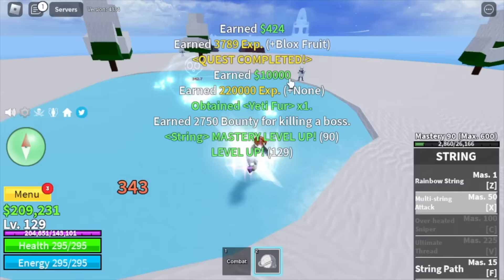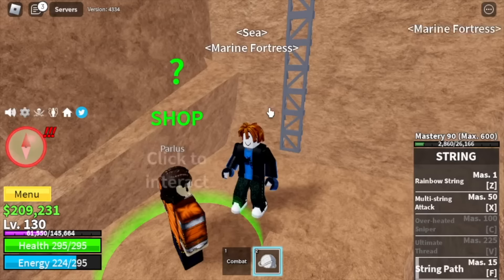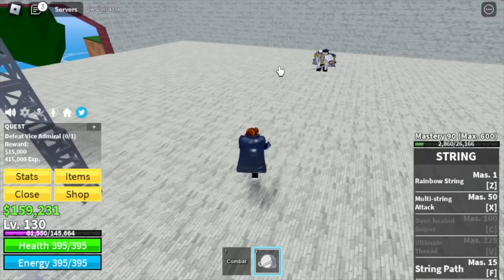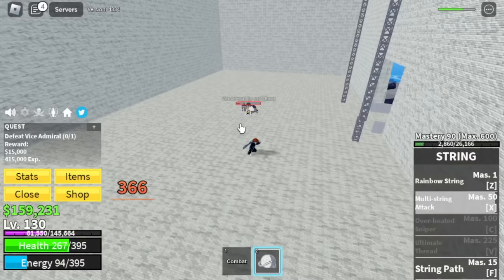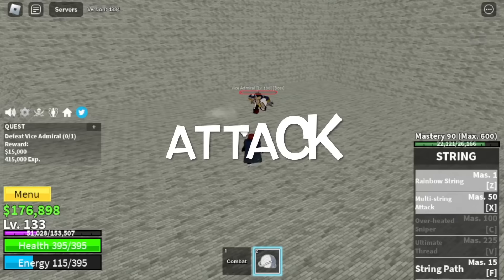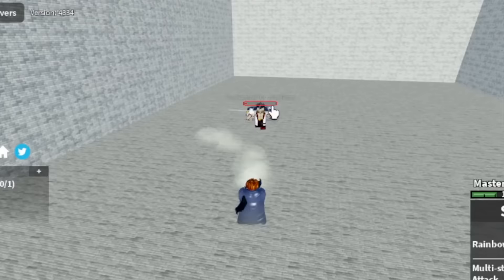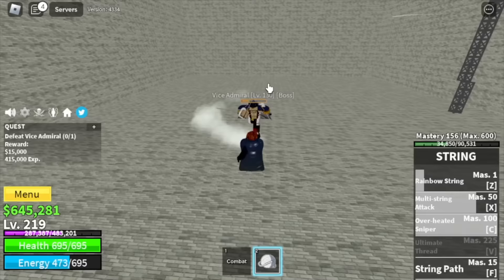Buy the Black Cape in this tower for 50k bellies — this will really help you grind fast. Next target is the Vice Admiral. Again, server hop. Our strategy is D to D, or dash to dodge. While your skills are on cooldown, dash and then attack. We will unlock our 4th skill, the Overheated Sniper, while grinding here. We will leave this area at level 220.